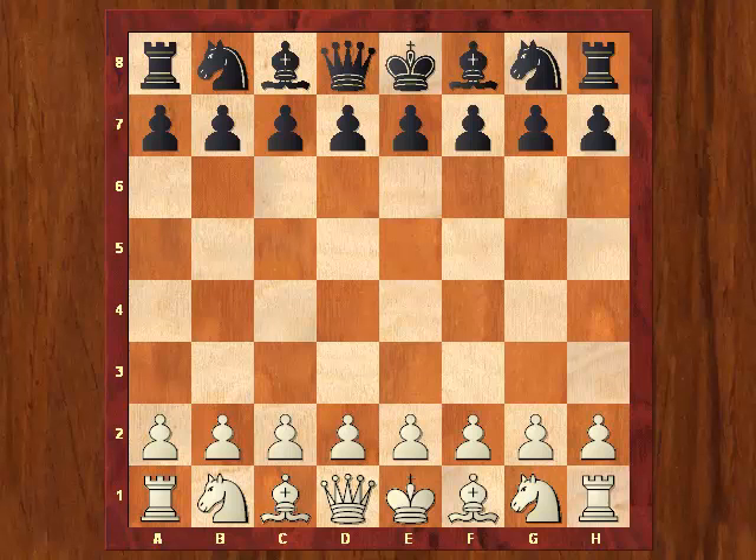So far two 19-year-olds have drawn all the attention, both from the qualifying group B: Grandmaster Robert Hess and Grandmaster-elect Sam Shankland. With strings of nice wins these two young lads have made it through to the semi-finals. It seemed however that their more experienced opponents underestimated them in some games, letting them win rather easily.